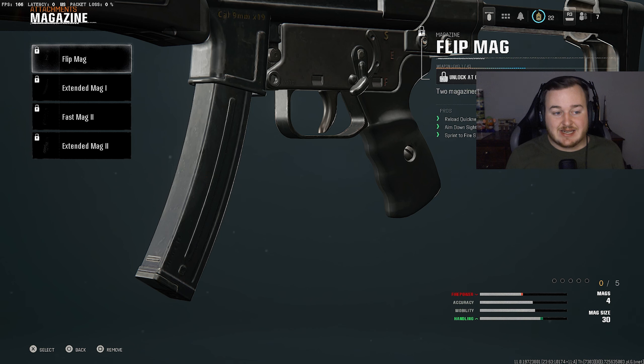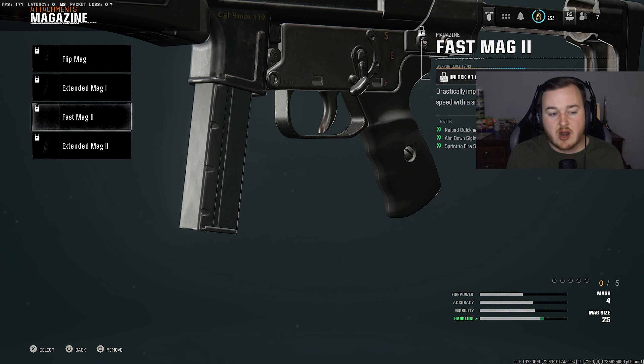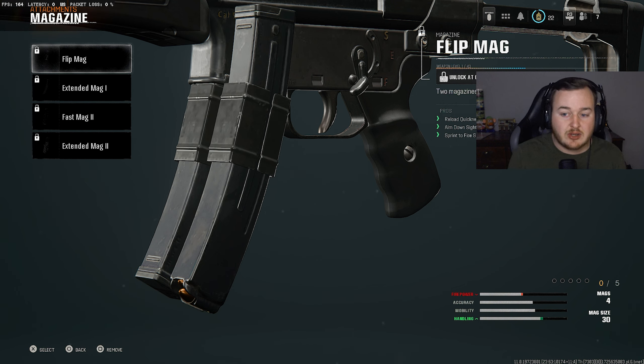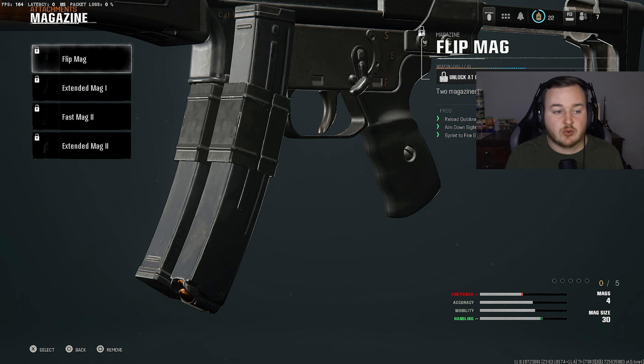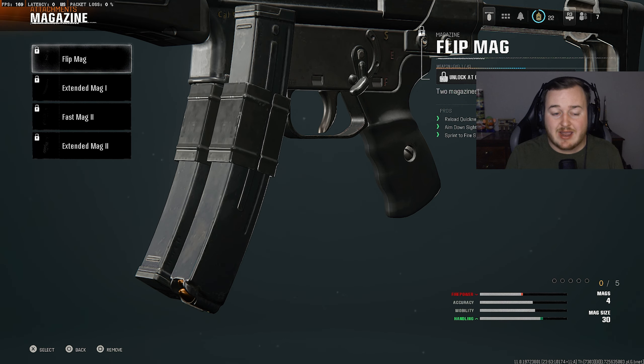For the magazine, I like running the Flip Mag since the reload speed on the MP5 is pretty slow. You could also run the Fast Mag 2 if you don't mind having only 25 bullets — you get aim-down-sight speed and sprint-to-fire speed and reload very quickly. If you want to keep 30 bullets, go Flip Mag; if you want more ADS speed and sprint-to-fire speed, go Fast Mag 2. I've used both and don't have trouble with either — it's up to you.